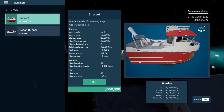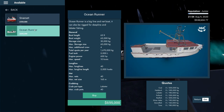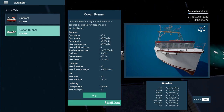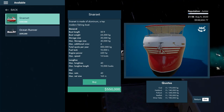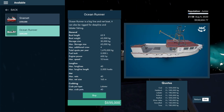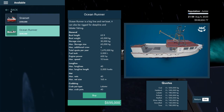They have the Snar Set for $550,000 - made of aluminum, top modern fishing boat. We can do long lines or nets. The Ocean Runner is a big line and net boat that can also be rigged for deep line and lobster fishing. The Snar Set is $550,000 and the Ocean Runner is $695,000. This one can only do long lines and nets, this other one can do long lines, nets, and lobster pots.